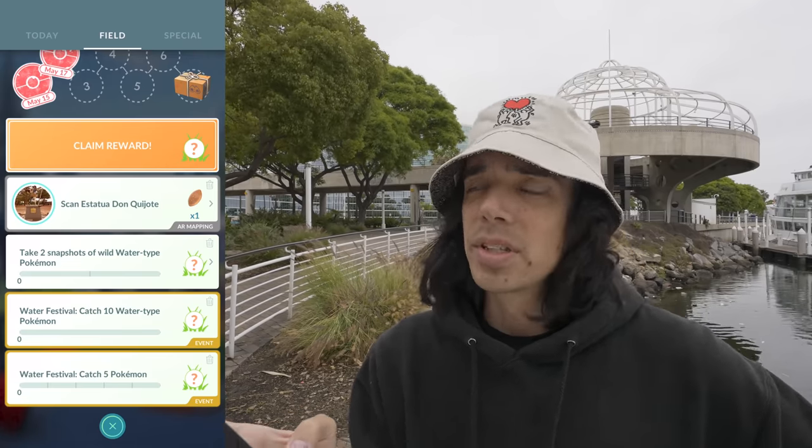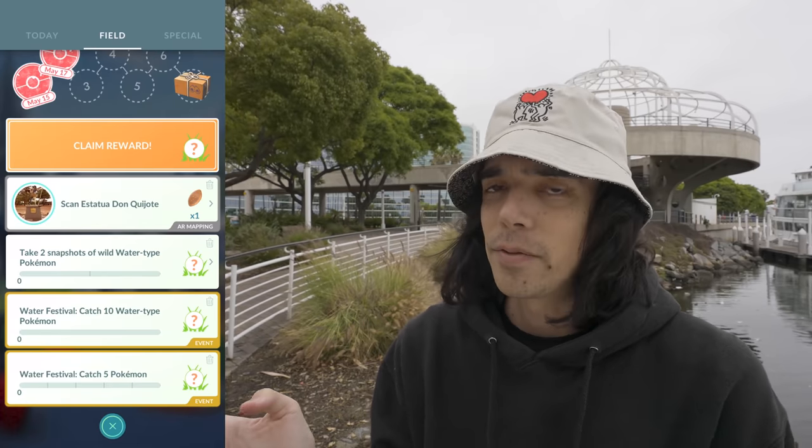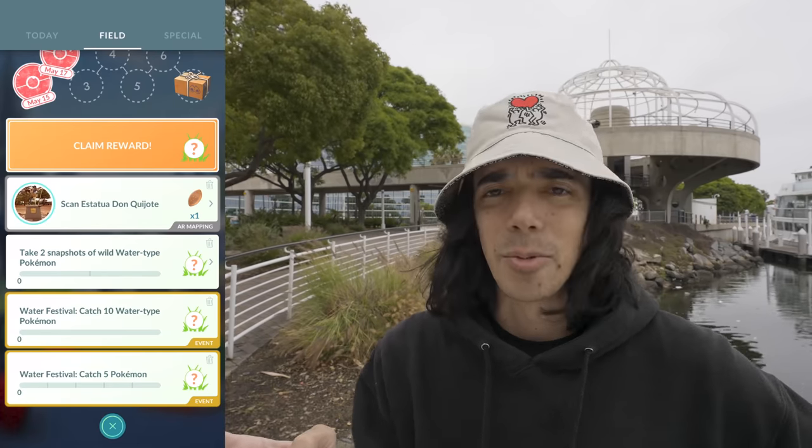Now the secret — it's really simple. You can probably stop watching after this, but I'd appreciate it if you stuck around because we're going to go on a little adventure and try to find some of those desirable tasks. The secret is the scan task: Scan Estatua Don Quixote. This is a Pokestop scan task I picked up back in Spain. Believe it or not, the research task you get from a Pokestop can change depending on whether or not you're holding a scan task. Remember these three research tasks — we're going to wait five minutes until these Pokestops refresh and we can spin them again, and we'll see if we can get different tasks.